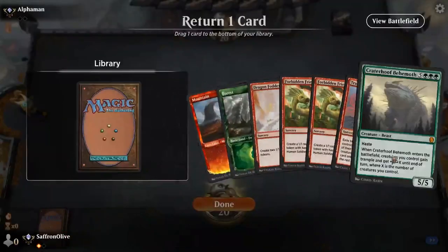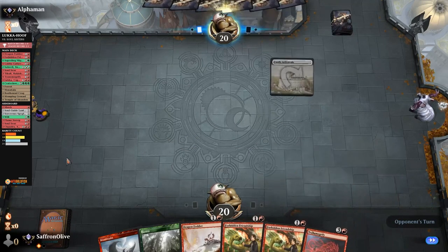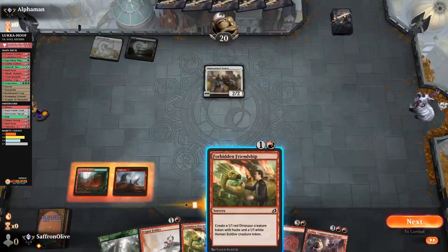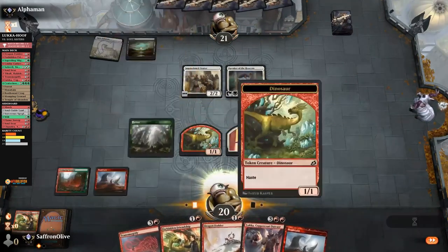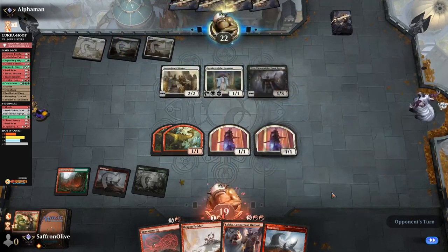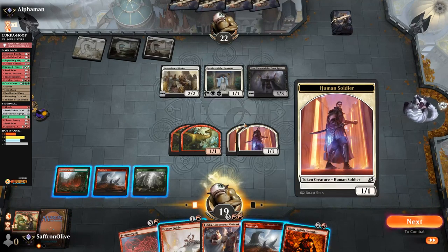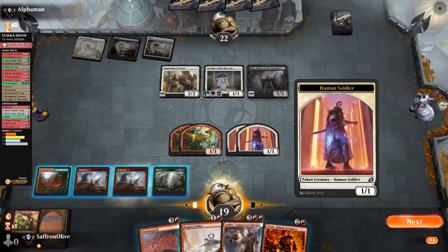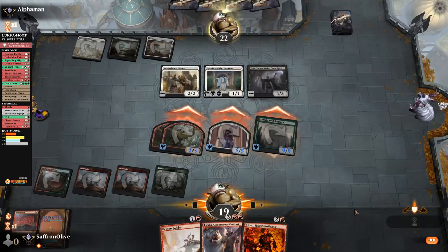We'll mulligan that and keep the next hand — tokens, tokens, we need two lands. If we draw two lands, we should have six tokens plus Transmogrify — seems good. That's a land. Stomping Grounds, go. Opponent plays a Swamp and Orator. We play a land and Forbidden Friendship, no attacks. Come on, land. Opponent plays Speaker of the Heavens and passes. That's a land — we play a land and another Forbidden Friendship, no attacks. Opponent plays Veto. Do we win this turn? If we go right now we'll have four creatures — these will be 5/5s for 15 damage, Hoof will be a 9/9 for 9 — so 24 total. Our opponent will have to double chump. Especially since we have Luka in hand, so Transmogrify — Hoof — attack you. Decent turn 4.